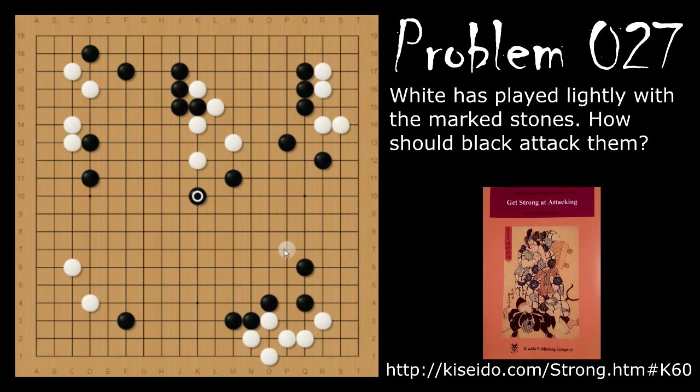As white is running, black is working with his outside influence and getting ready to surround this entire area. If black does the more obvious thing and cuts, white is going to atari and fix. Black will turn, then white will jump into the center, making shape there — and black doesn't have any prospects of making that moyo we saw before.